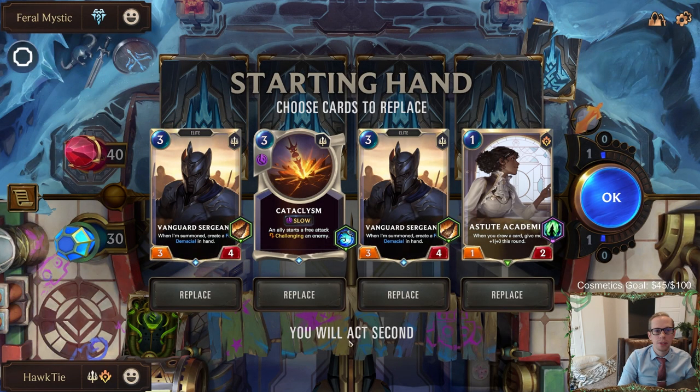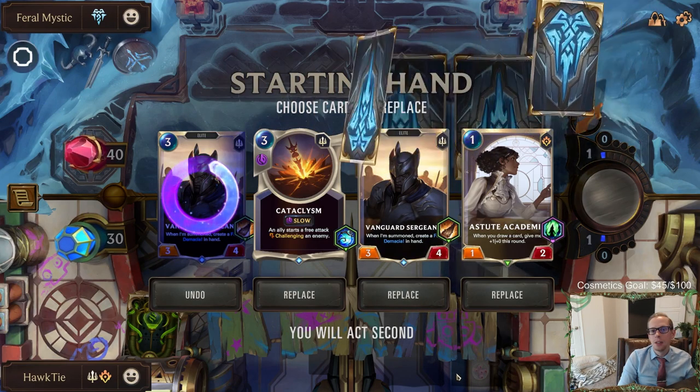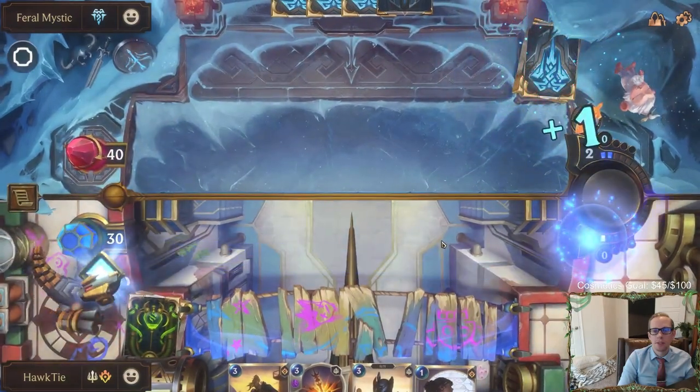Vanguard Sergeant can use Mana Gems, but I want Champions. We'll keep one Vanguard Sergeant. We can play round one Vanguard Sergeant, and then round two play like four or five Astute Academics.